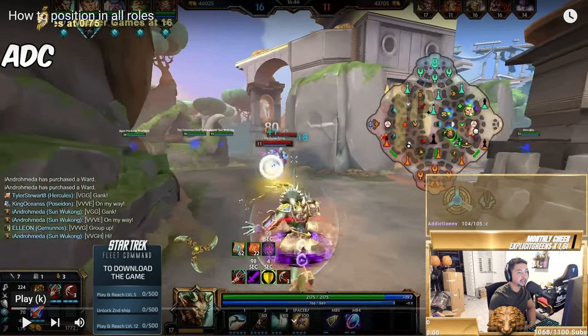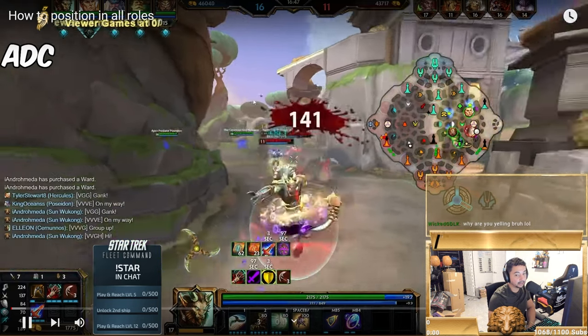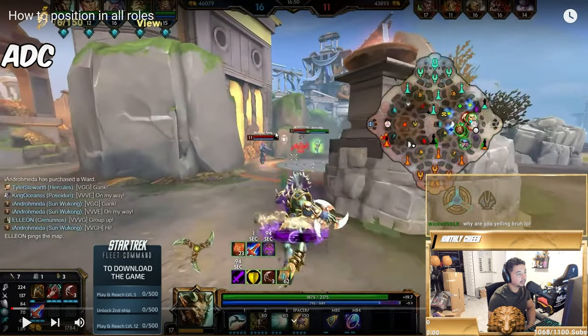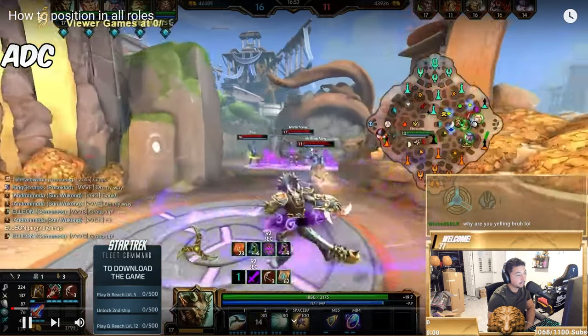I have good wards so I know they're all there — they're chasing me. I have tower so I can peel back and feel confident. What I'm doing here is baiting: baiting my life and dishing out damage so my team can collapse. They give up pretty fast because they realize there's a threat behind them, and now I have an opening to dish damage and play aggressive.